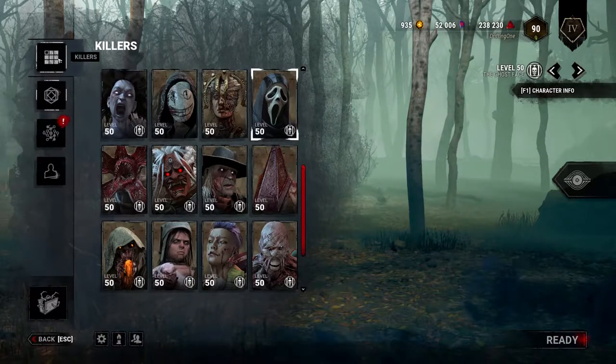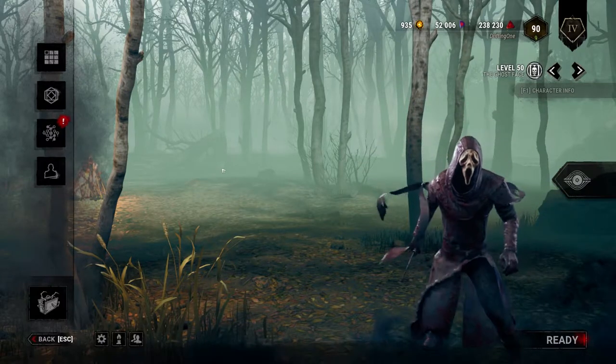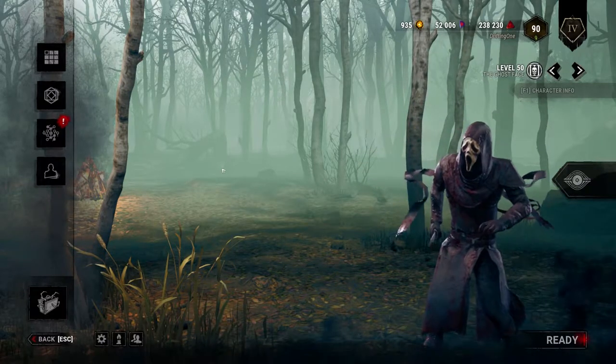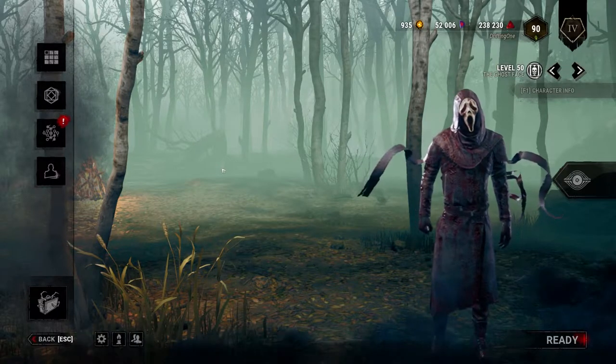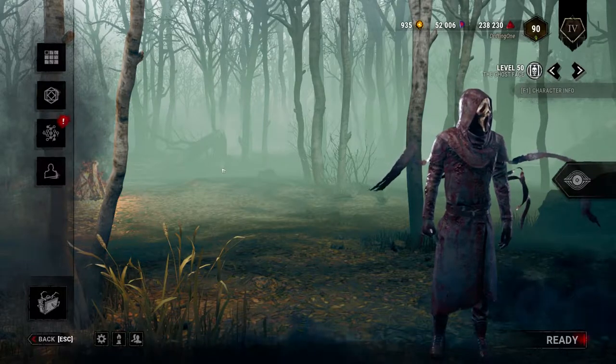Basically all of these stealth killers have a conditional situation where they can be stealthy, which survivors get used to. They get used to listening to the cues and knowing when you should theoretically not have a terror radius. This is where stealth perks come in.